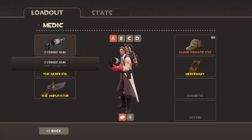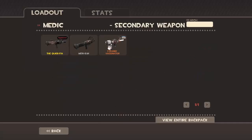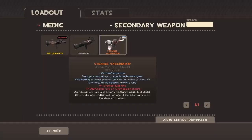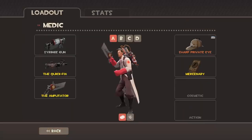Medic is definitely my least favorite class because I just don't like Medic at all. I always pick the Syringe Gun because it's the best weapon overall. Sometimes I'll go with the Vaccinator, sometimes the Overdose. But the Quick-Fix is definitely my personal favorite out of the Medi Guns. I always pick the Amputator just for the healing bonus.